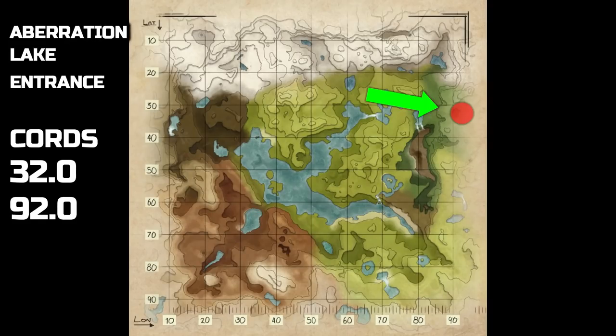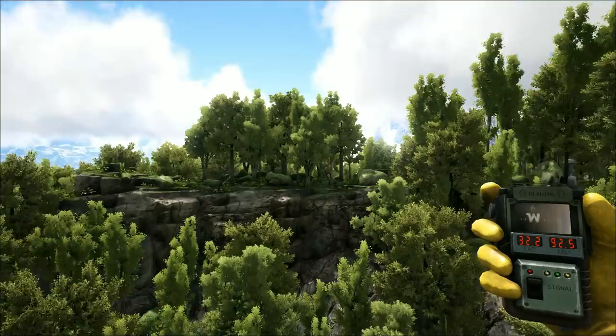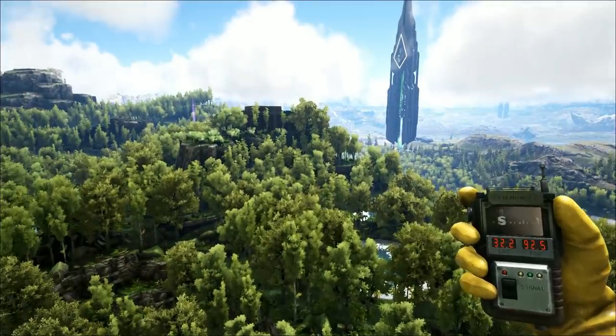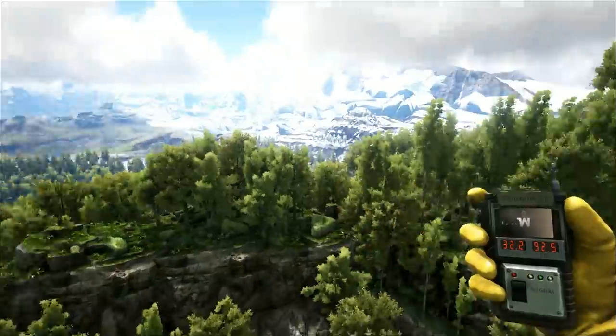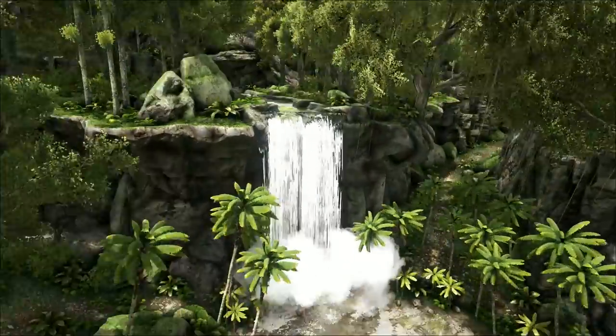Next place: 32, 92. This is the entrance to Aberration — the lake entrance. You're just down the right-hand side of the map from the snow biome, and again it's just off the beaten track at the back, but it should be easy enough to find. There's a waterfall going into it, and that mountain there has got a big ruin on top of it, so if you come down the waterfalls from that you should get here no problem.